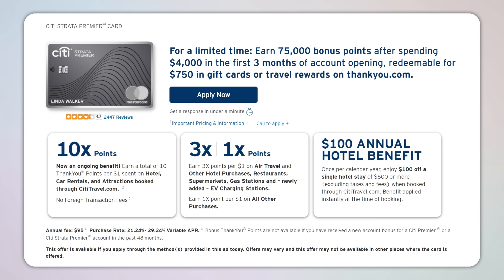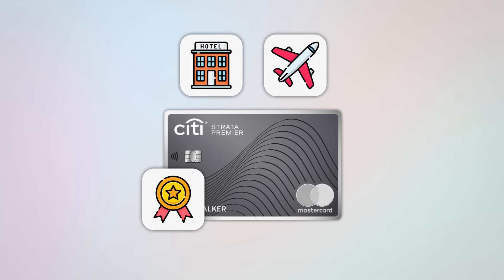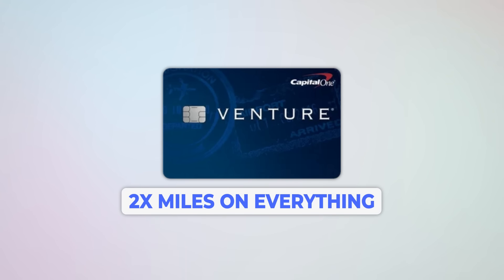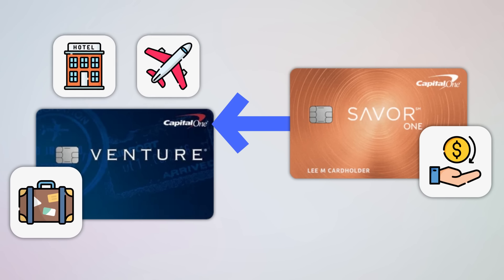Also in level three is the new Citi Strata Premier, which Citi just rebranded earlier this year. It's another $95 annual fee card with some of the best spending multipliers out of any credit card right now: 3x back on air travel, hotels, restaurants, supermarkets, gas stations, and EV charging stations. You can also combine points from the Citi Double Cash and Custom Cash cards with this card. Capital One also has a $95 annual fee card at this level with the Venture card, which earns 2x miles on everything and allows you to convert cash back from the SavorOne into more valuable miles redeemable through Capital One's transfer partners.